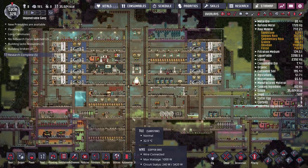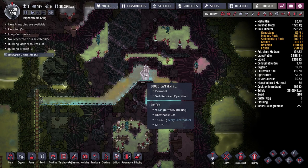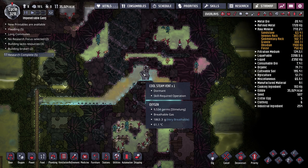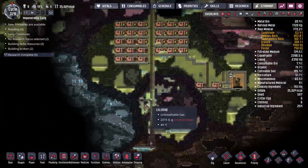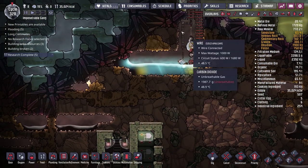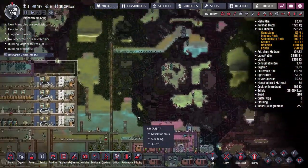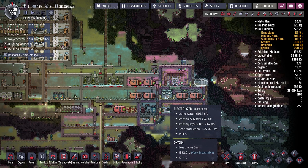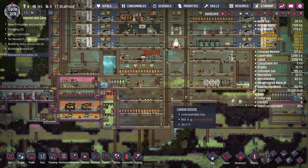Nevertheless, we're not working on base cooling today. What I want to work on is taming this cool steam vent over here. It periodically pumps out large amounts of steam, and hopefully today we can capture that steam and turn it into water for use in our electrolyzer setup, so we don't have to keep finding little pockets of water to pump into the base. Right now we're using water down here, but it's running out.